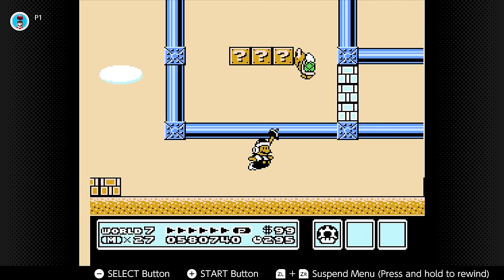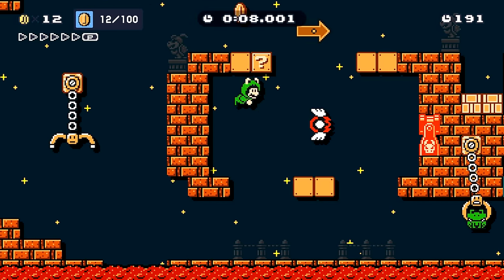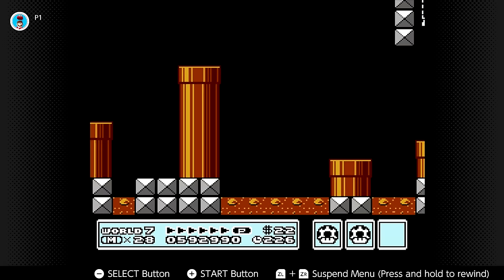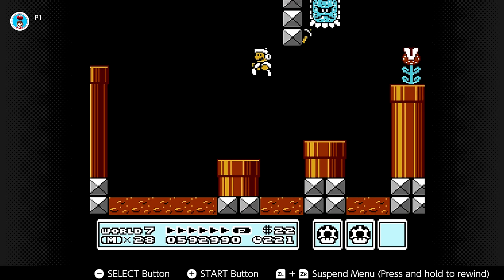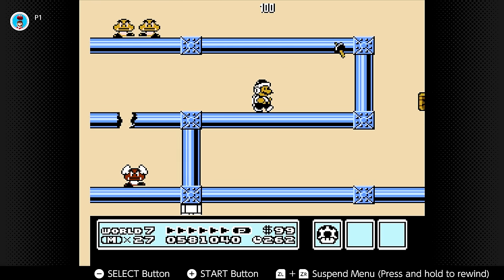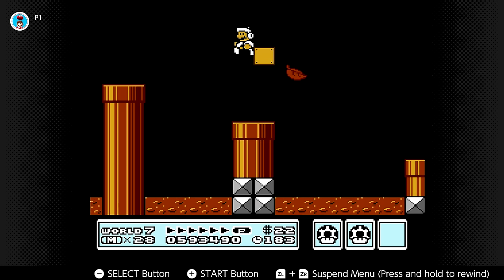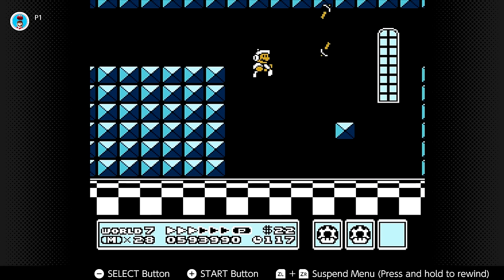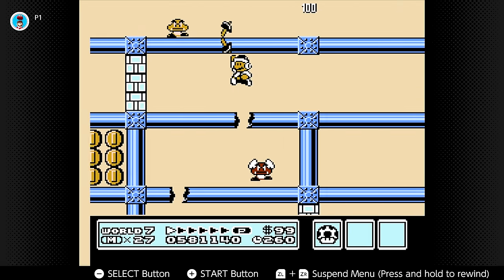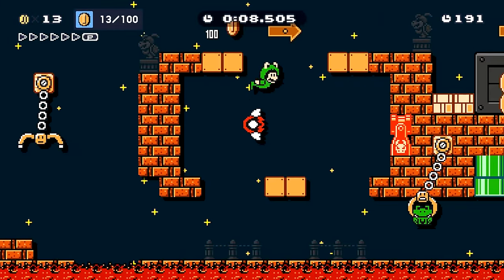Moving on to Mario Bros 3, this is another one that remains the same as the original video: the Hammer Suit. It still baffles me that Nintendo decided to add the Frog Suit — probably the worst power-up in Mario Maker 2 — instead of this really cool and unique choice. The Hammer Suit lets you throw hammers as if you were a Hammer Bro. These hammers are much more powerful than fireballs, being able to defeat enemies like Boos, Thwomps, and even the Angry Sun. To compensate, they're harder to aim than the simple bouncing fireballs. Does anyone prefer the Frog Suit over this?